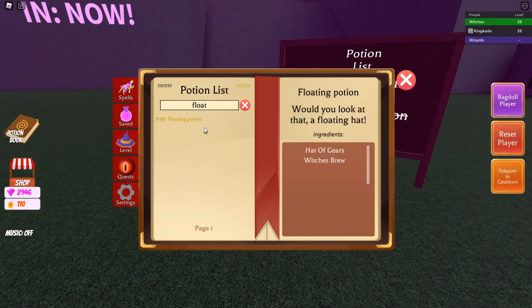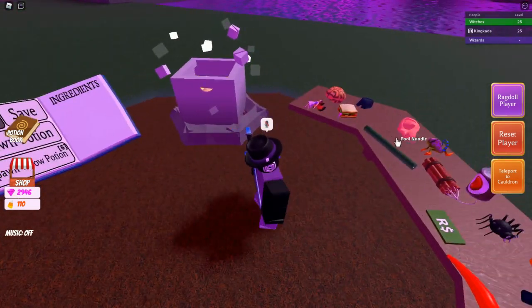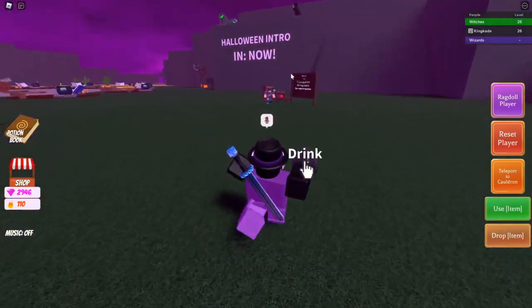Floating potion - okay, so hat of gears and witch's brew. Let's toss hat of gears in and witch's brew. I'm surprised they're using the Robux items right there, but yeah.